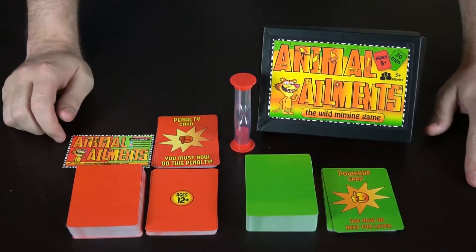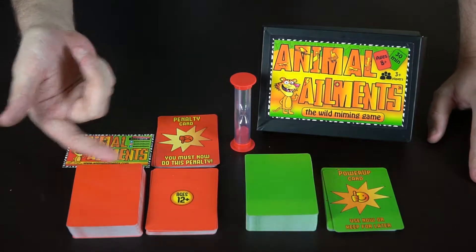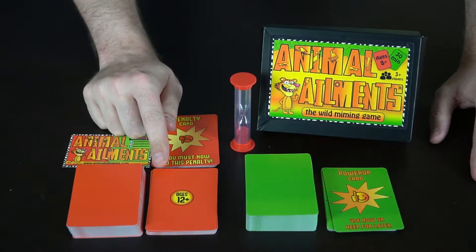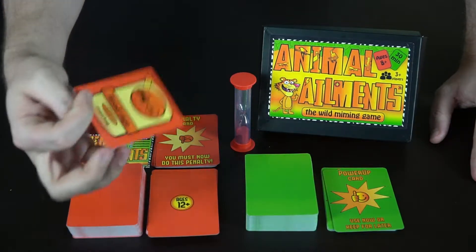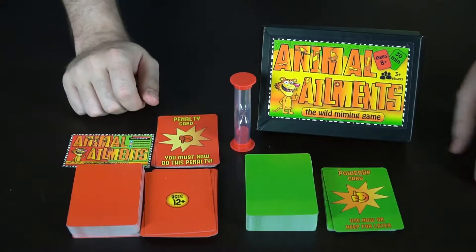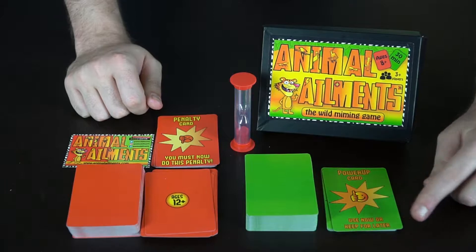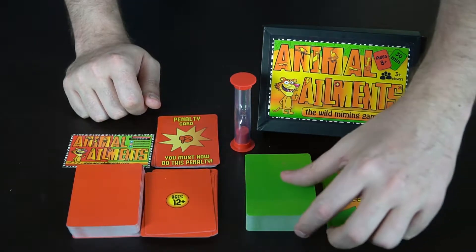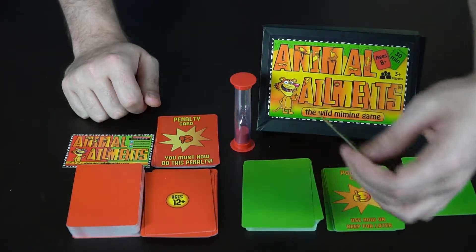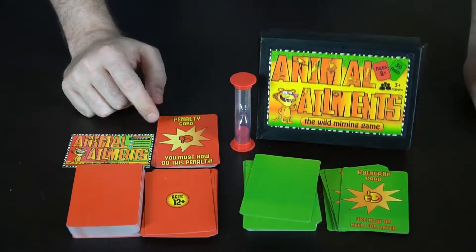Here's everything included in Animal Ailments. You've got the red deck and the green deck, and over here is the 12-plus deck for more complicated cards — things like 'road rage,' so figuring out an animal with road rage, which is pretty crazy. Over here are power-up cards that get shuffled into the deck randomly. When you draw one, you can use it right away.